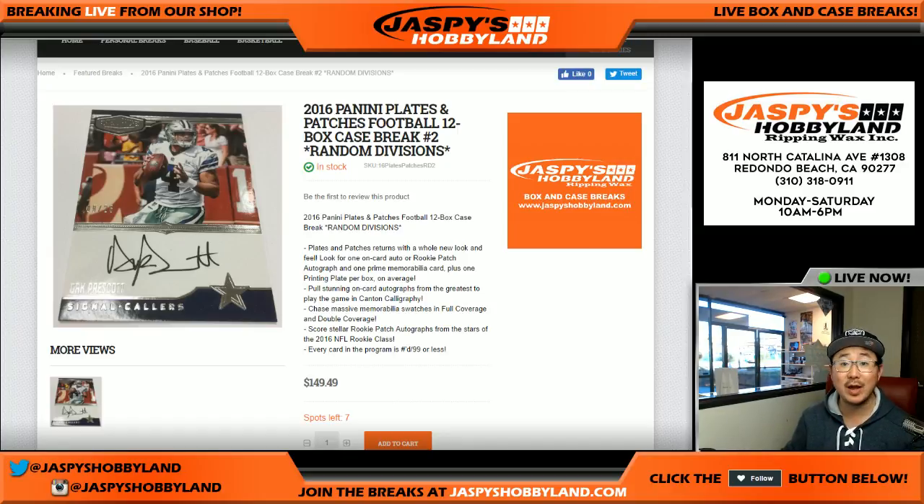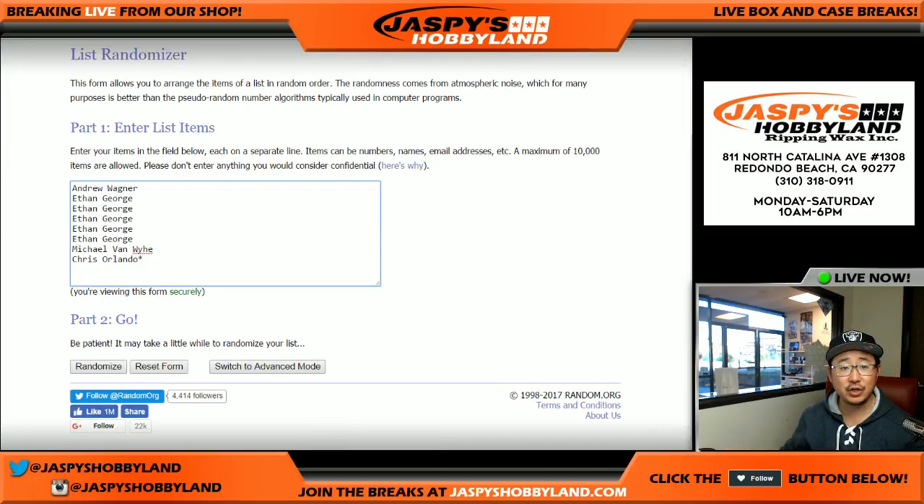JaspisHobbyland.com. The first one we're going to do is a random division break number one, 12-box case. Thanks to these folks right here for getting into that action.